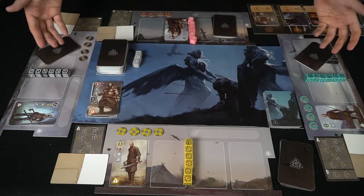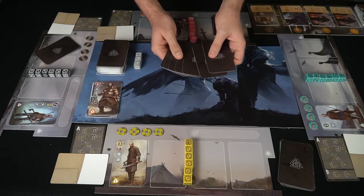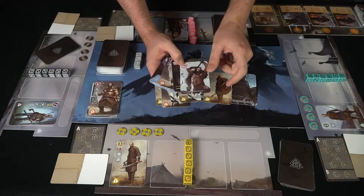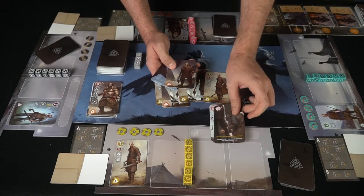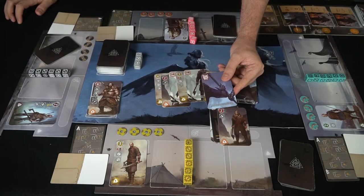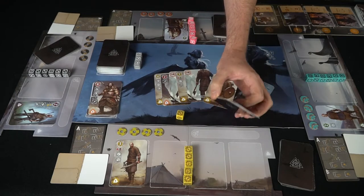Everyone gets seven cards and must discard two, bringing their hand to five. Looking at the card types: one is a combat card you can play anytime to add two to your strength value; another lets you ignore your opponent's Jarl ability; a basic warrior card shows its cost and glory value; and another action card lets you convert all blank X-face dice into wilds. Those are the card types in the base set.